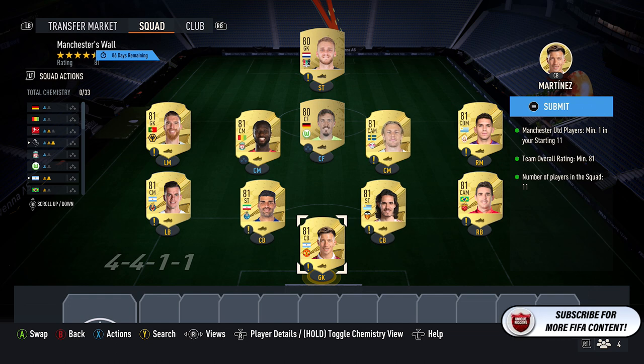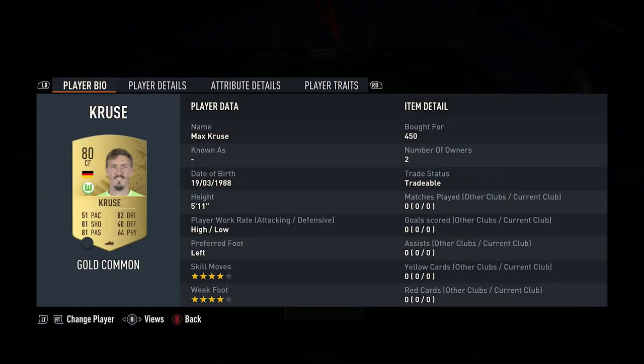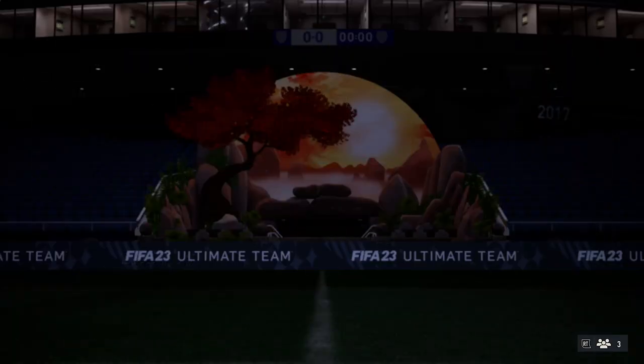So for the 81-rated cards: Martinez, Cavani, Oscar, Tarea, Forsberg, Keita, Tarimi, Lo Celso, and Saar. For the 80-rated cards, these vary — pick up around 450 to 400 coins each. I picked up Cruz and also Sillerson, and that completes that squad just there.